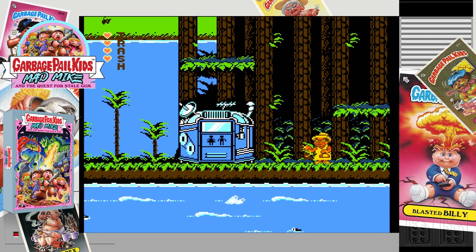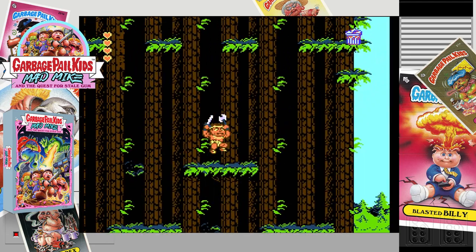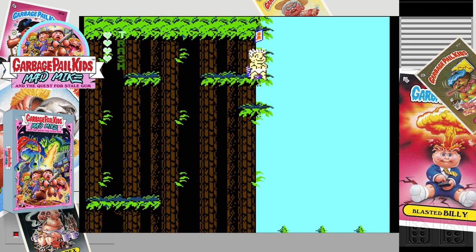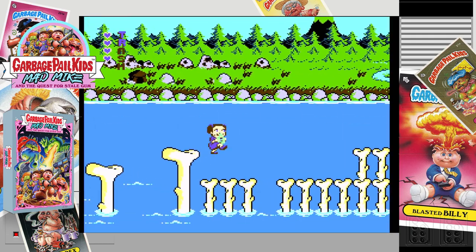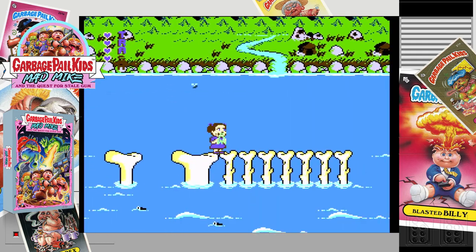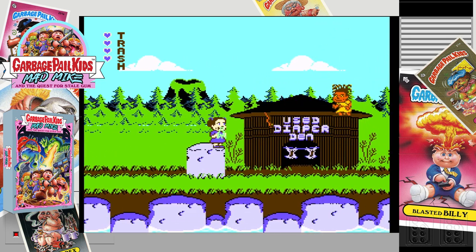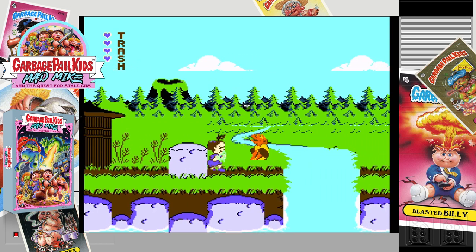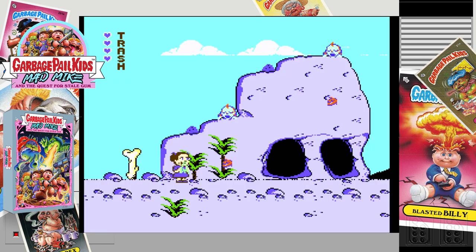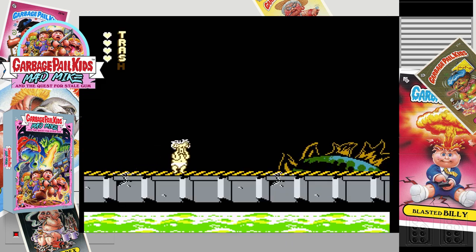The core gameplay in Garbage Pail Kids: Mad Mike The Quest for Stale Gum is platforming. But to say this is just a run-of-the-mill platformer would be doing it an injustice. The dev team has layered on some meta gameplay to modernize the game, despite it being on an old system, and some cool collection mechanics. As a platformer, you have all the traditional traversal mechanics: move left and right, jump and attack. You can also move down platforms by pressing down and jump. Moving the character on screen feels satisfying, and the levels are well structured, if a little simple in places, signposting or foreshadowing your next move.